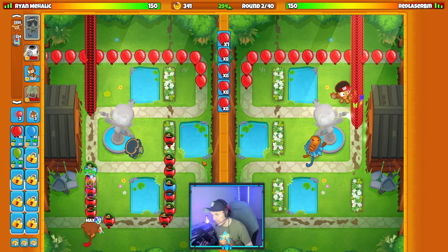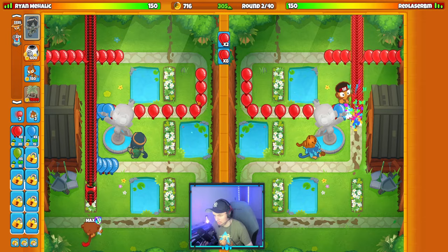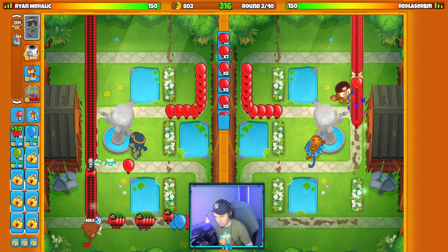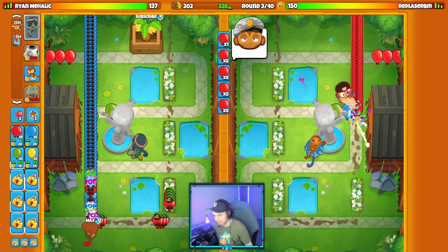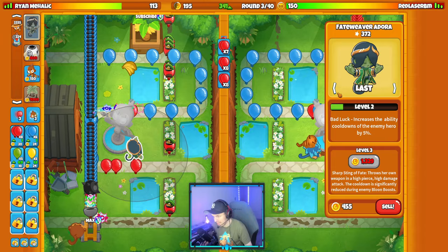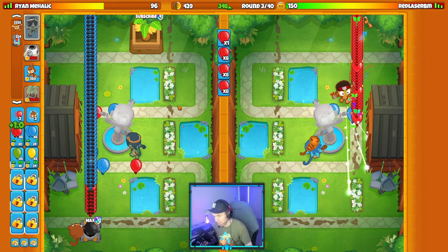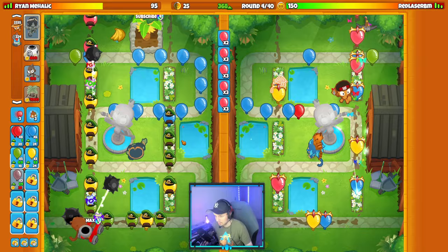I'll have to ponder the spike factory location a bit. Off the rip we're doing fine against their balloons. I'm going to get a farm down on round two - early farmage. Oh, I didn't get it down in time, I was hovering in the wrong spot and placed it after the round started, so I missed an early banana. They seem to be going an eco loadout, so getting these rounds stalled is kind of bad for me. That's just the way the cookie crumbles.